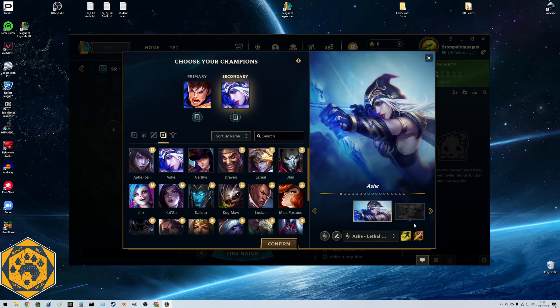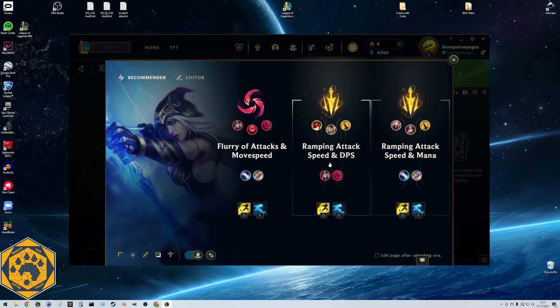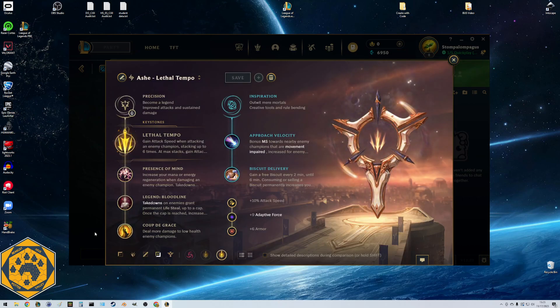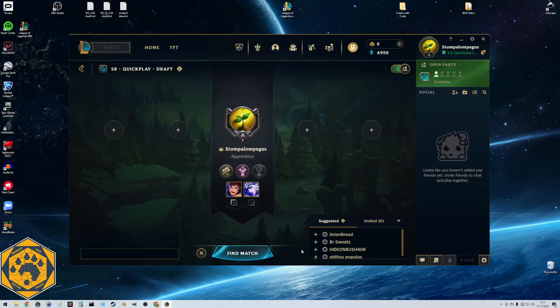I'll pick Ashe as my ADC - she's one of my favorites to this day, still super strong. This is pretty much exactly the rune page I use for her. Ashe is actually my highest win rate champion overall. When I play ranked with my wife I'm usually ADC and she's usually support - arguably I'm a better support but she gets what she wants, so she plays support.